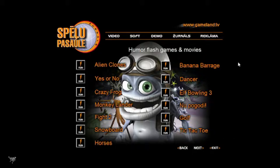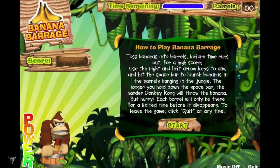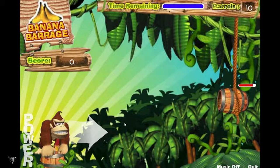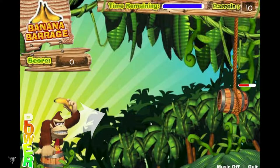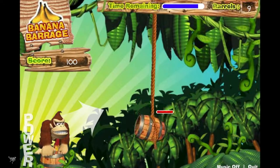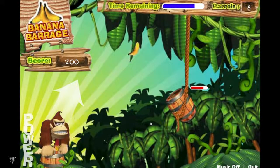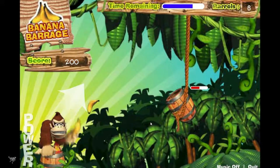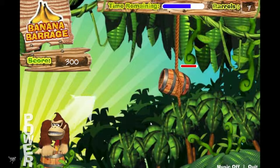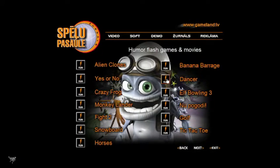There's Banana Barrage — look, we have some Donkey Kong here. Toss bananas into barrels before time runs out for a high score. You play with arrows and space. There's a bit of a bootleg action going on. Then there's a dancer — it just dances, and that's it. You could learn some new moves for club action.